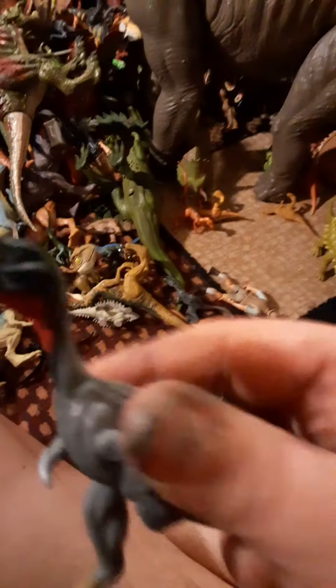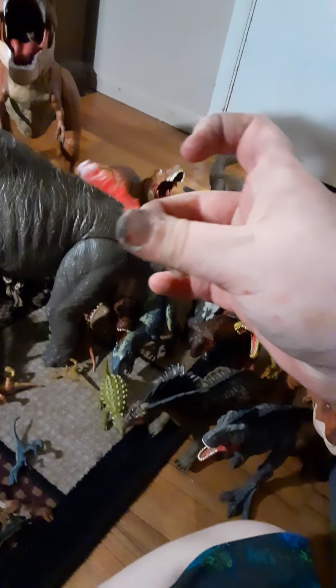Mercenary. A Dimorphodon I painted — his teeth look great. Little Zia figure. Robert Muldoon. And more minis — there's a little torch or flare, whatever you call it.